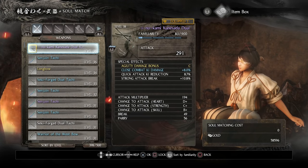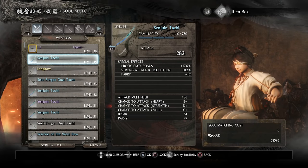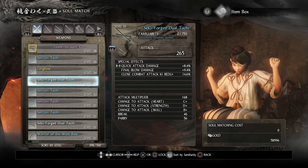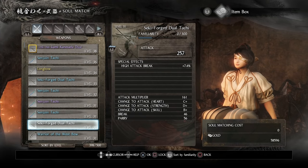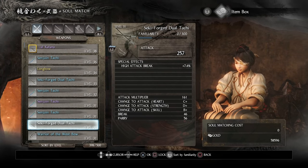For example, if I look over here, this exotic item has four special effects on the right-hand side. The next level down has three special effects, then two special effects, and if you go down to a common you have one special effect.